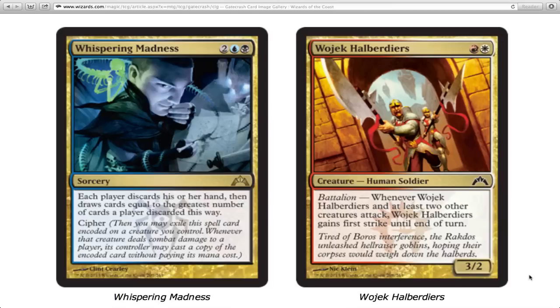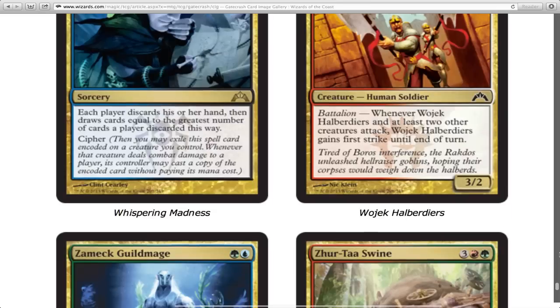Wojek Halberdiers — whenever this guy and at least two other creatures attack, he gains first strike. I like that because he's a 3/2 two-drop. I think that guy's pretty good.